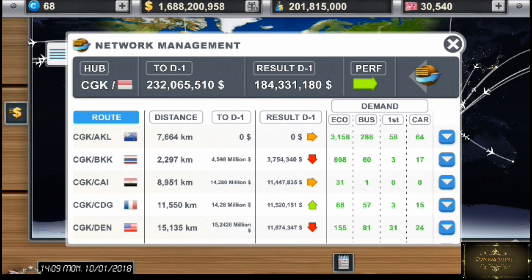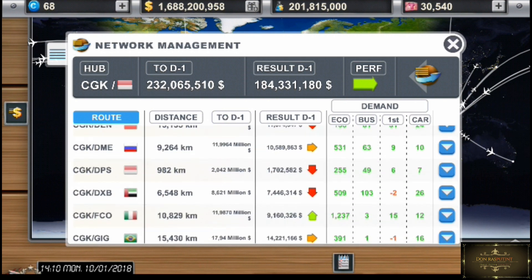Juga untuk ke CAI gue udah totalnya 14.270.000, dan total penerbangan selama satu harinya dapat 11 juta. Disini juga ada keterangan untuk ekonomi, bisnis, dan first class ada beberapa penumpang, juga ada kargo. Jadi disini ada keterangan untuk kalian yang misalnya belum punya kapal. Misalnya di Bangkok, untuk hari Monday, sisa ekonominya ada 698.000, bisnis ada 60.000, first class tinggal 3.000, dan kargo 17.000. Ini hanya penjelasan untuk di network management aja.